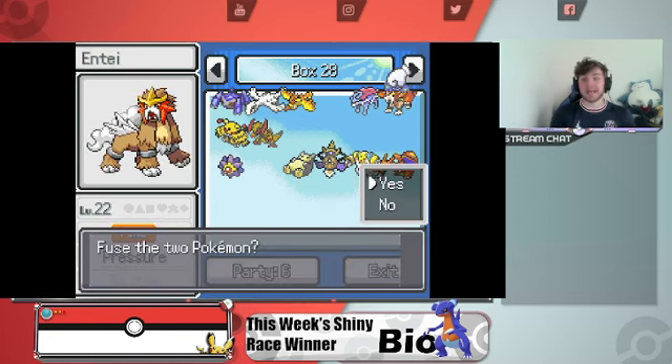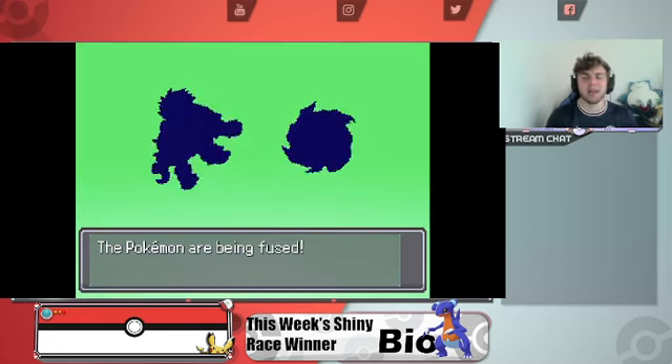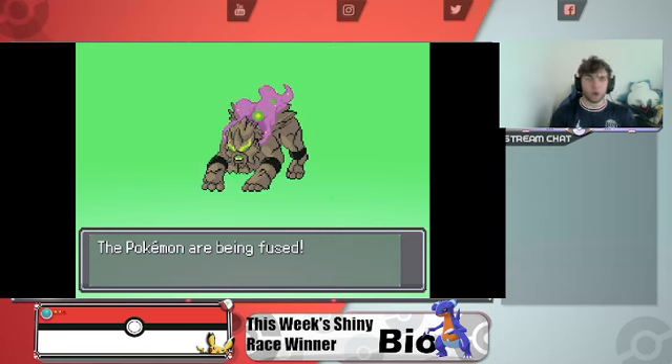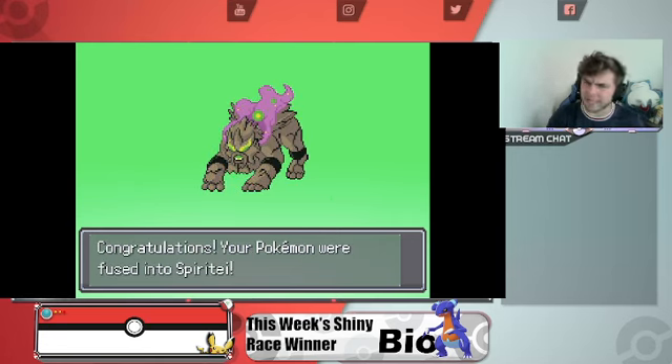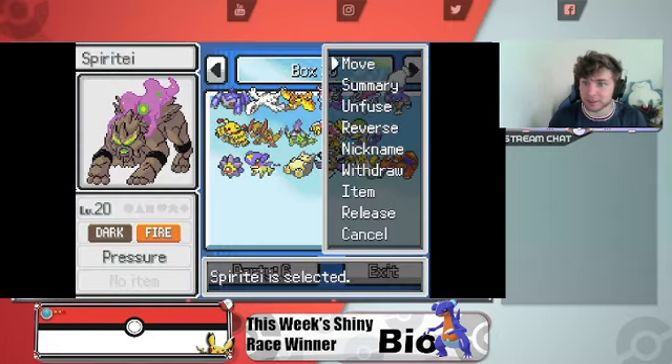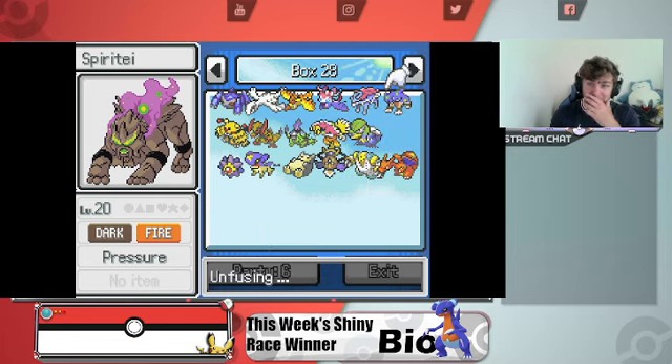Let's see Entei — Entei does have a custom. Entei plus Spiritomb equals this. Ooh, that's interesting. Spiritomb looks pretty intimidating with this one, but I'm a fan. Let's go ahead and unfuse and keep going.